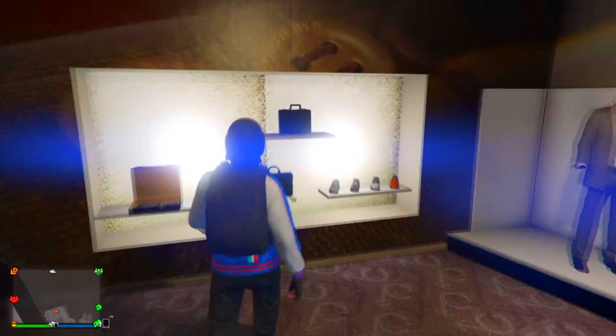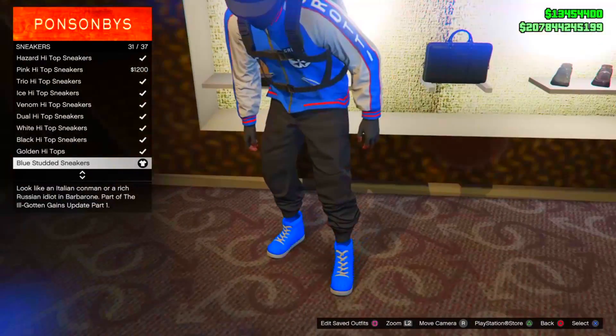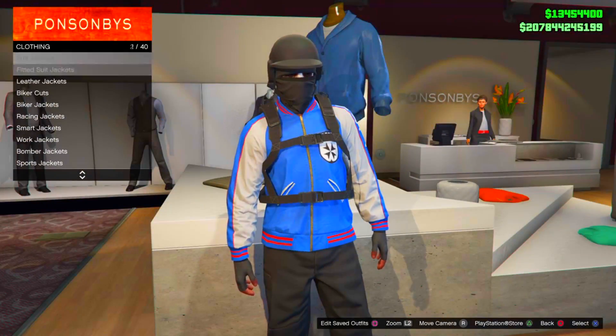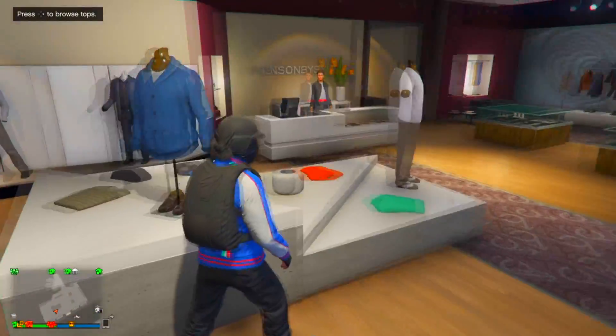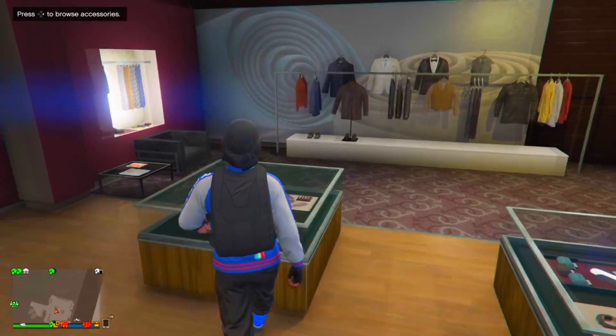Coming in for the second outfit, again you need the black jackos. Just go ahead, come over to sneakers once again, and go take the blue studded sneakers on. Then make your way onto the top selection, go come over to racing jackets, and go take this blue one on.